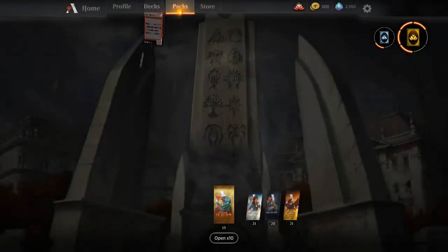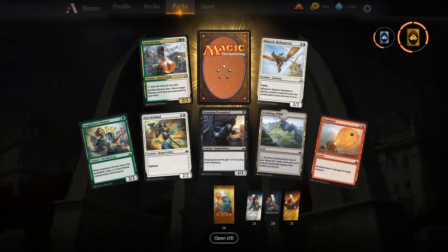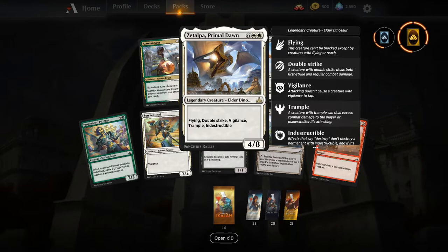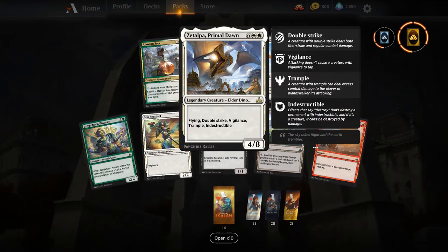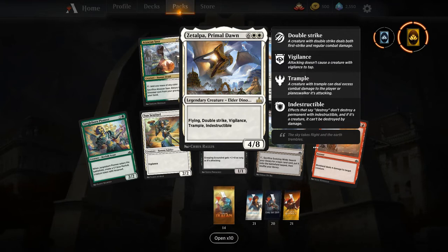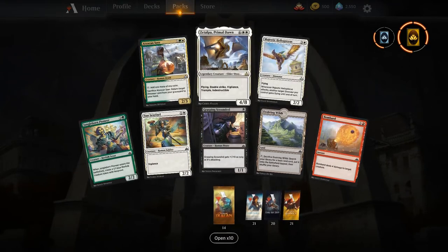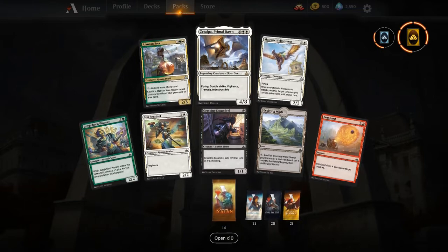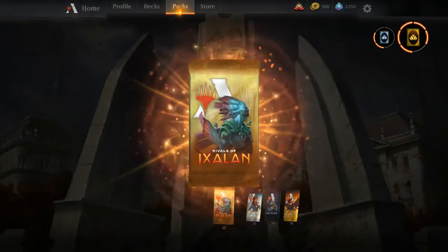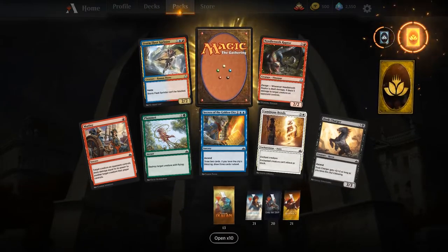For Rivals, there's not a ton I really want, but I do think all of the flip lands are pretty good. We get a Zetalpa, Primal Dawn — has Flying, Double Strike, Vigilance, Trample, and Indestructible. We don't have Soul Flayer in this set, so it's just a big dino. In a green-white ramp deck it's actually not a bad payoff on the top end.